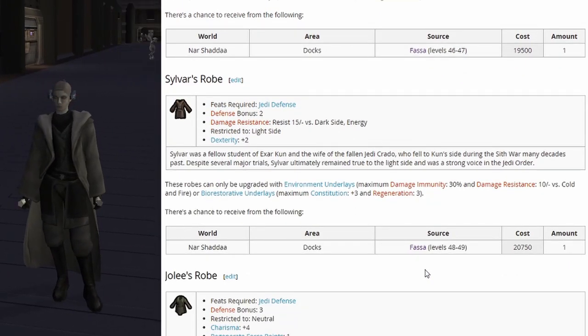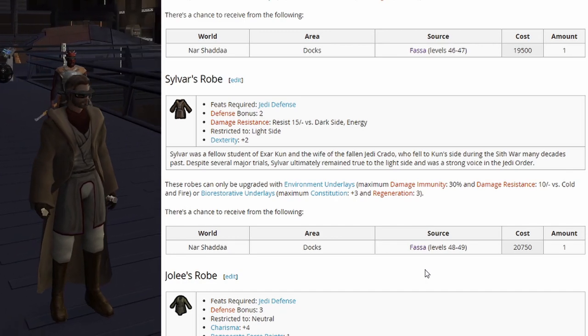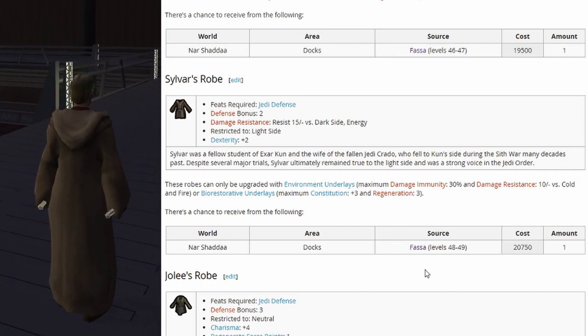Last in the ultra rare or high level tier is Sylvara's robes: defense bonus 2, damage resistance of 15 versus dark side energy, restricted to light side, and dexterity plus 2. This one starts spawning around level 48 or 49.